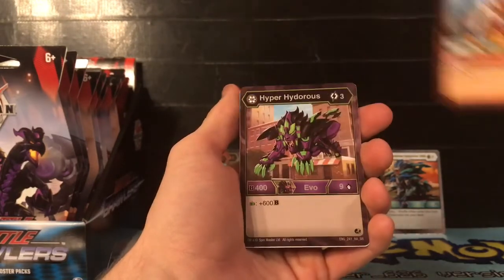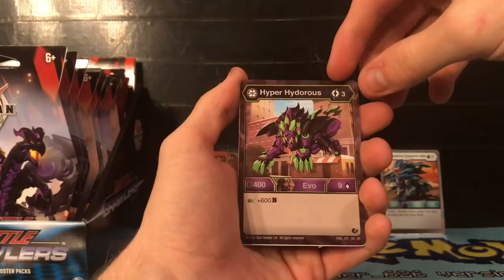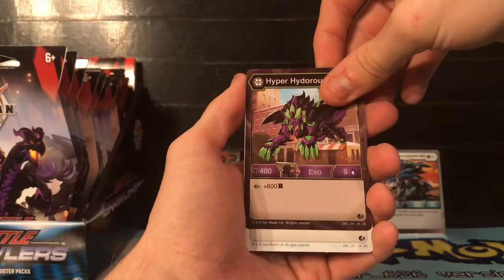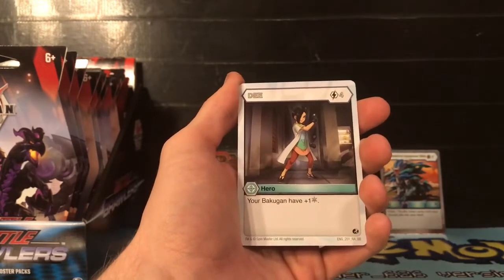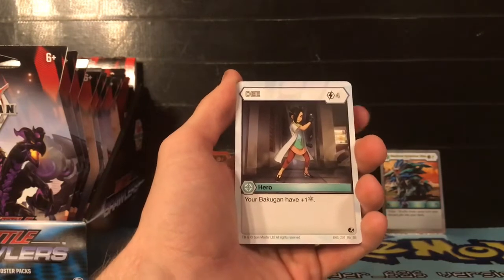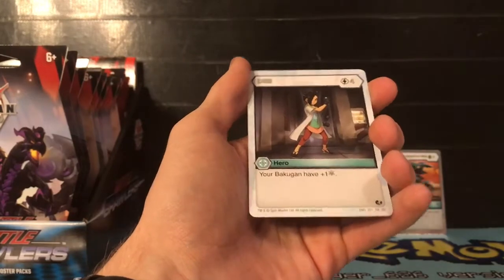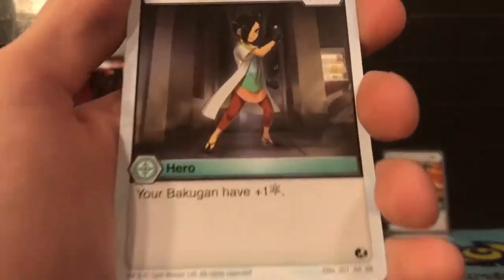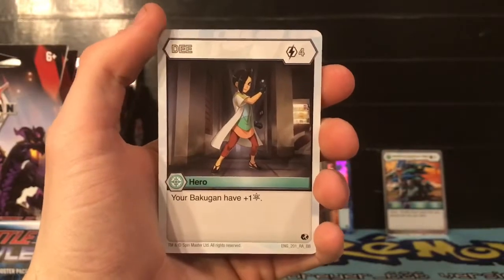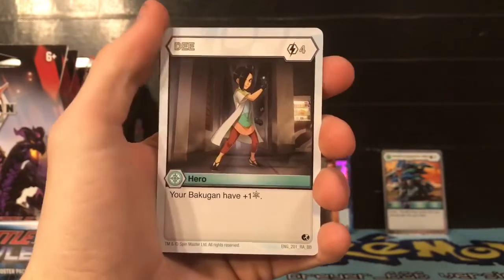Our rare is Hyper Hydorus - for three energies, 400 V power, nine damage, land on green fist plus 600 V power. Our next rare is D-your Bakugan - has one frost and is for four energies. So this is actually really cool. I don't know how great it's going to work, but it's not bad getting that one frost - basically making your opponent have to cost flip cards one more energy for each frost that you have.